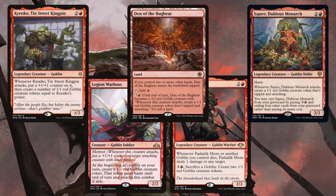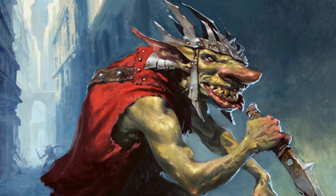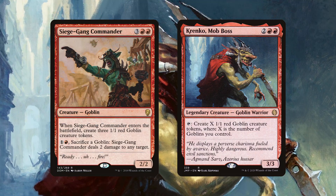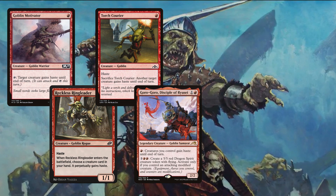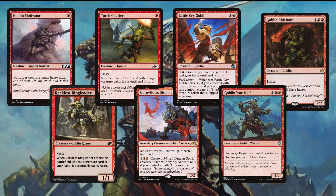Even Den of the Bugbear makes goblins. And finally we have the big goblin makers: Siege Gang Commander and the mob boss himself, Krenko. Speaking of which, we want our goblins to go fast — they've got places to die and rocks to eat, so no waiting around. Cards like Goblin Motivator, Reckless Ringleader, Torch Courier, Goro-Goro, Battlecry Goblin, and both Goblin Warchief and Chieftain all grant haste.